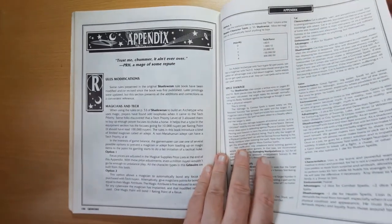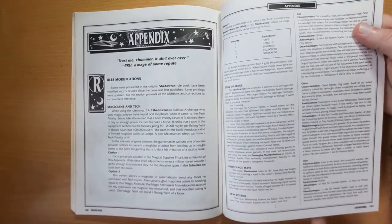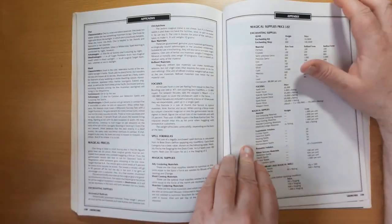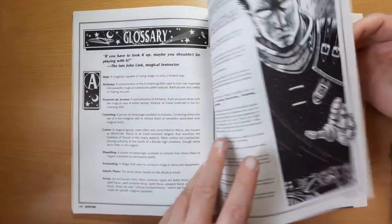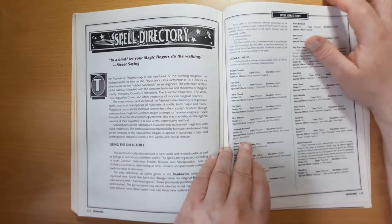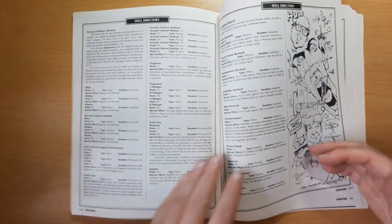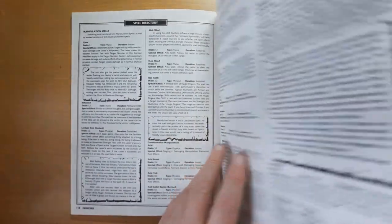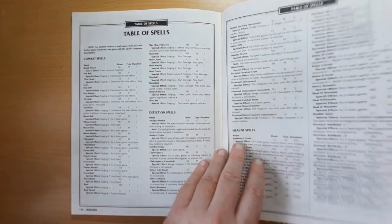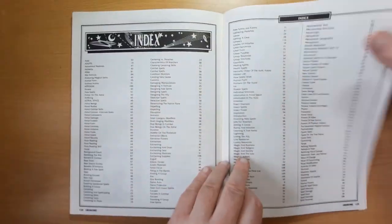Now we've got appendices - magicians and tech, spell damage, new totems, magical prices, a glossary of terms, the spell directory detailing all the spells in the game in one place from the original sourcebook and added ones from here, a table of spells so you can quickly look things up, and the index at the back.